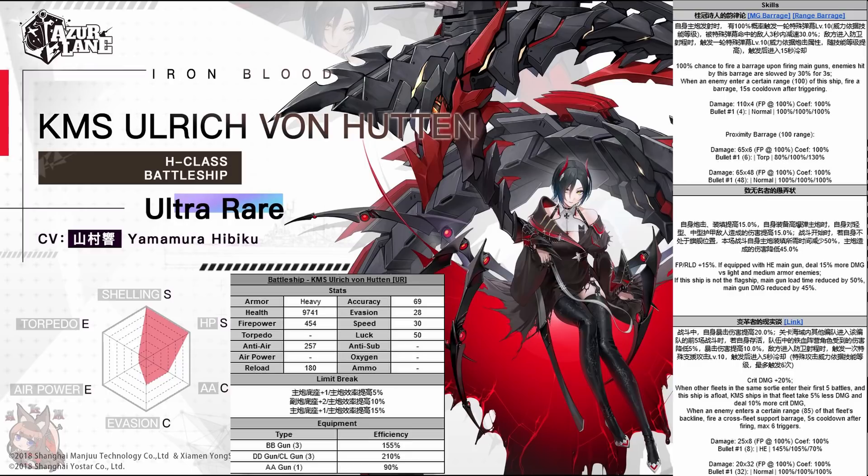For skill number two, she gets a flat 15% buff to firepower and reload. Frederik actually has typically a better buff, though it's kind of janky based on HP, but I would generally consider it better. The 15% reload is considerable, and because it's permanent you don't have to work with the jank. If she's equipped with an HE gun, she deals 15% more damage versus light and medium armor enemies. This tells me she's going to be more in the mob fleet category. Usually we would recommend AP ammo against medium enemies; however, this makes it a little more of a toss-up when she uses the HE gun.